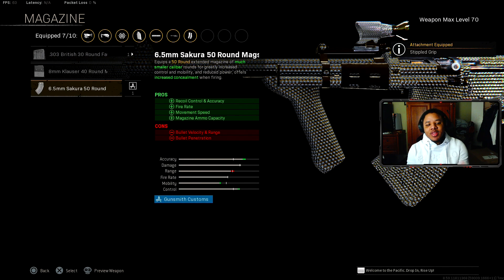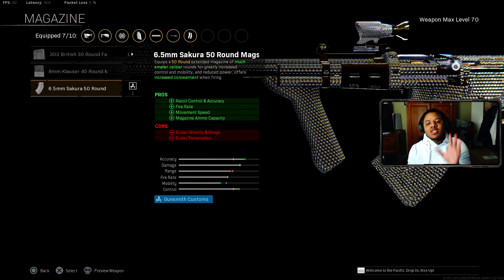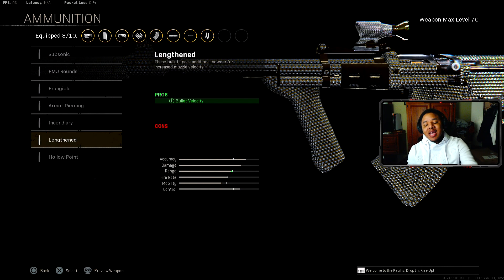For the magazine, we're recommending the 50-round mag. There's not a big difference between the 40 and 30 round, but the 50-round gives you a bit more ammunition. For ammunition, I'd recommend Lengthened, since it helps with bullet velocity — which is one of the best things you can add to Vanguard rifles since most of them have terrible bullet velocity and tracking.